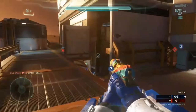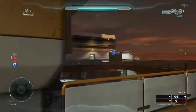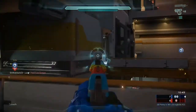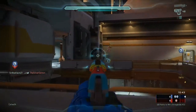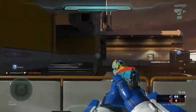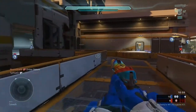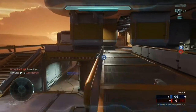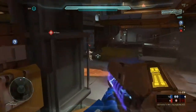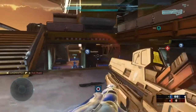I see my teammate that was over in Basement fighting over at the Scattershot spawn, so I want to help him out. I'm looking over at Nest and I see that there's enemies trying to capture it, so I want to try to throw a nade off the back of the wall to land onto the point. Right here, I want to use the Railgun for its strength, which is basically shooting distance shots.